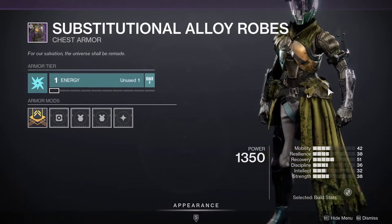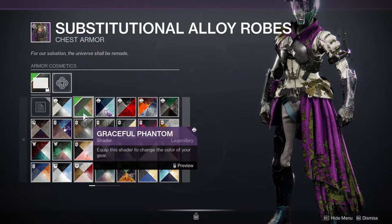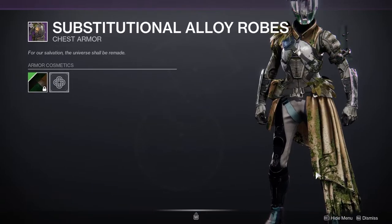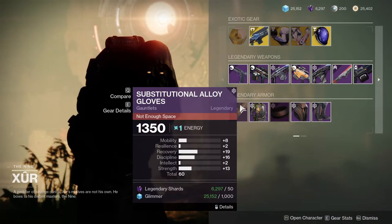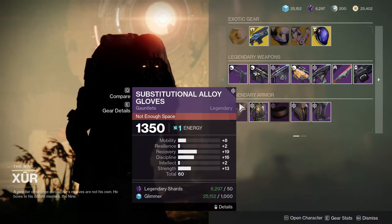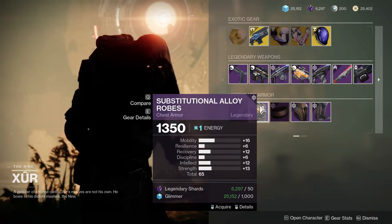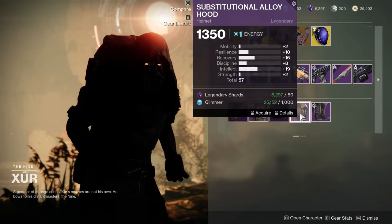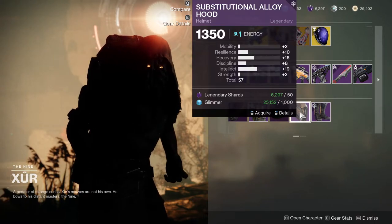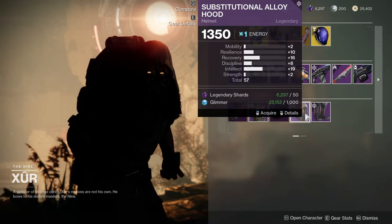Overgrown stuff cannot be shadeable. But again, if you're going for an overgrown look, the Warlock is probably going to be the best one since a lot of it is overgrown. Stat-wise, we're looking at Substitutional Alloy Glow. For stats, we're looking at Recovery and Discipline at 19 and 16, which is okay. Too high mobility — I'm not even going to look at it. The hood is actually pretty decent, and the boots are also pretty decent, with the hood probably being the best one.